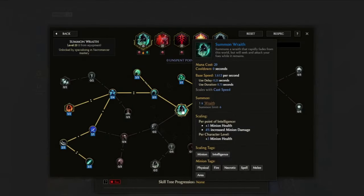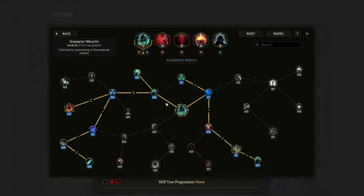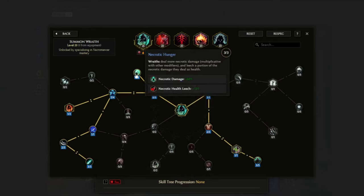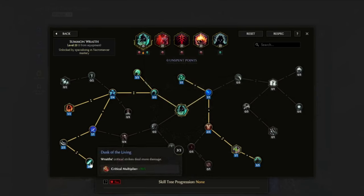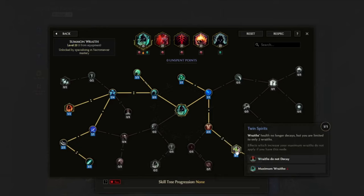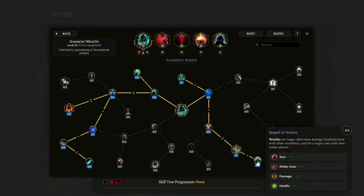So let's go over quickly how the build works. For the Summon Wraith skill, we want to grab basically every flat damage and multiplier we can — the wraith passive tree has tons of it. We also want to grab Twin Spirit, which lets us have up to two wraiths at most, so we reach the max limit faster. The next node, Sequel of Average, gives a 180% damage multiplier to the Wraith Lord.